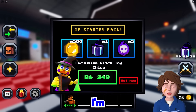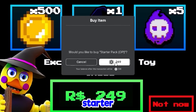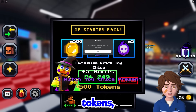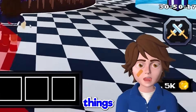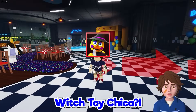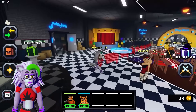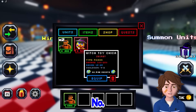Spending 249 Robux on an OP starter pack that includes a Witch Chica, a bunch of tokens, a present, and five mystery items. Opening the Witch Toy Chica from the present - she's a Mythic rarity, which is huge!